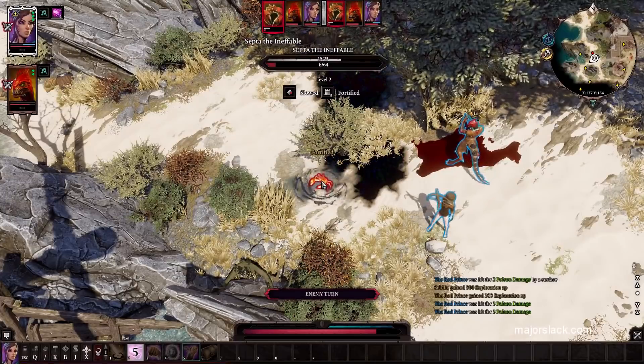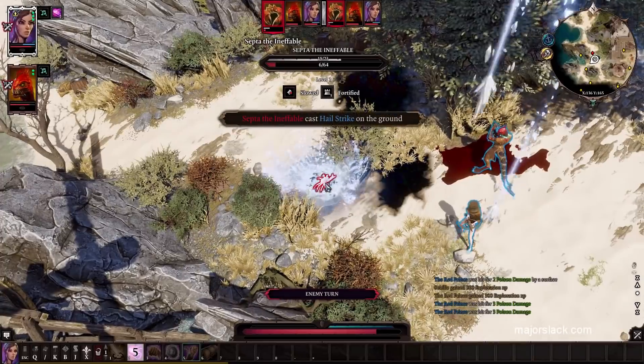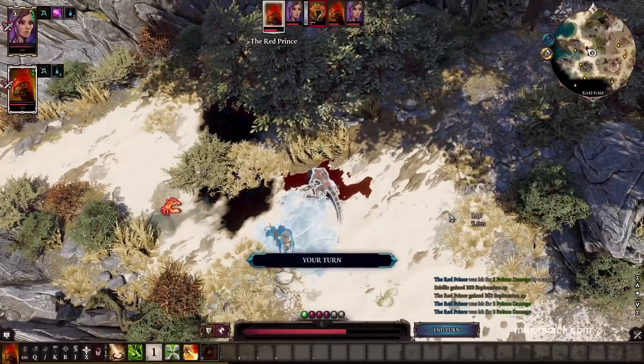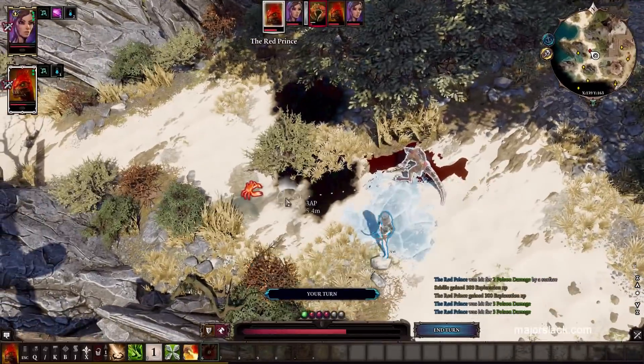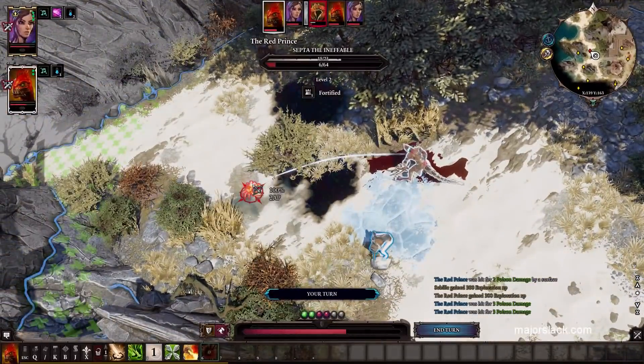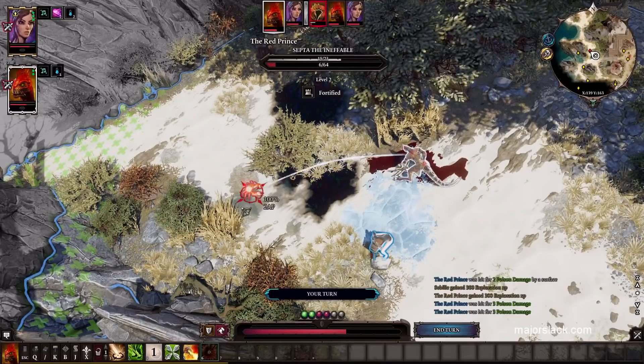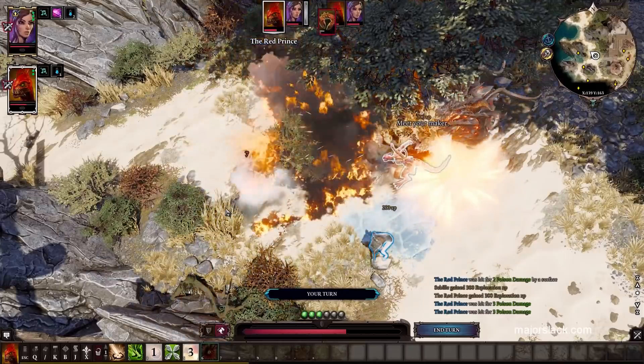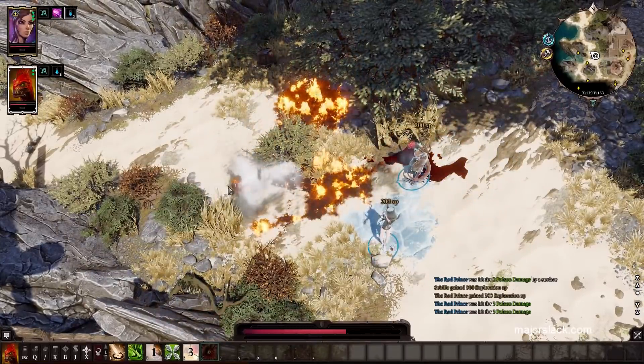That's what he usually does — Fortify. This is normal. He's got some armor, but I think Red Prince should be able to finish him off. Let's hook him up with some Dragon Breath. And there we go.